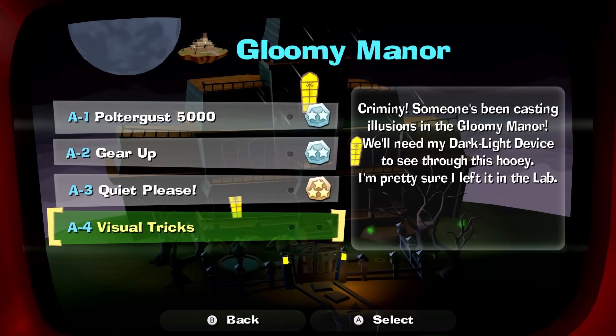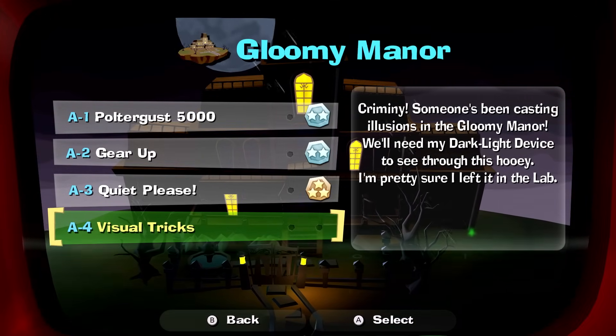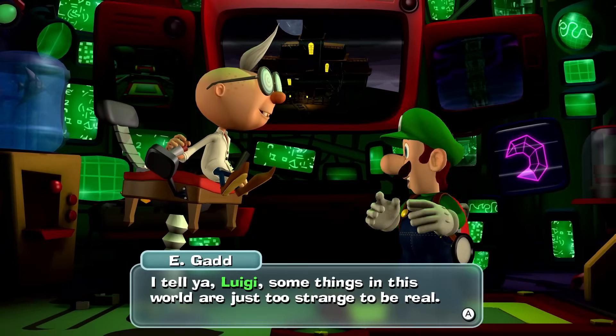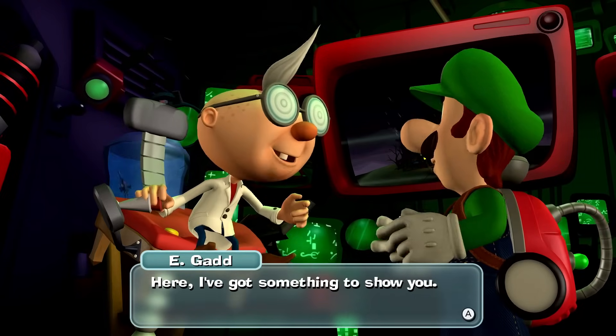Criminy, someone's been casting illusions in the Gloomy Manor. Won't need my dark light device to see through this, Huey. I'm pretty sure I left it in the lab. So we're getting a dark light device? I tell you, Luigi, some things in this world are just too strange to be real. Some are real, of course, but some are illusions. Here, I've got something to show you.